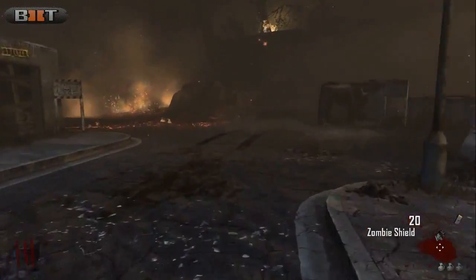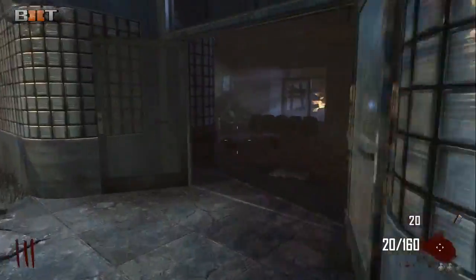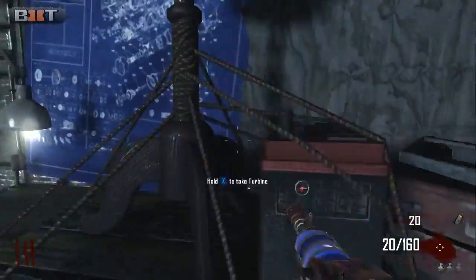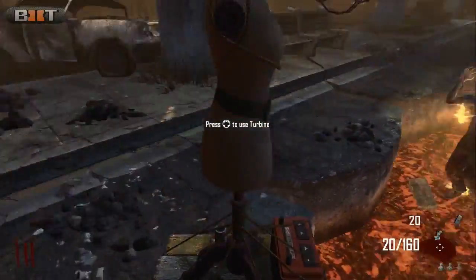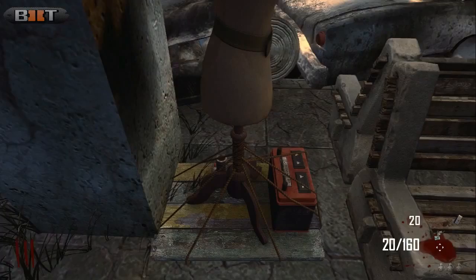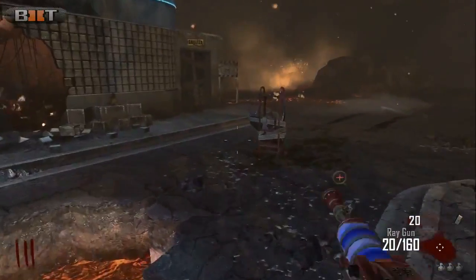You guys need to go ahead and grab a zombie shield and just place it down anywhere in the bus depot, and go ahead and grab a turbine. Once you grab this turbine, you want to go to this pillar next to the benches and place the turbine exactly where I place it — not precisely, but in between those two benches — and you should be fine.